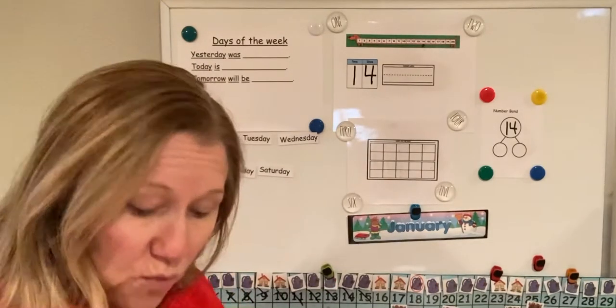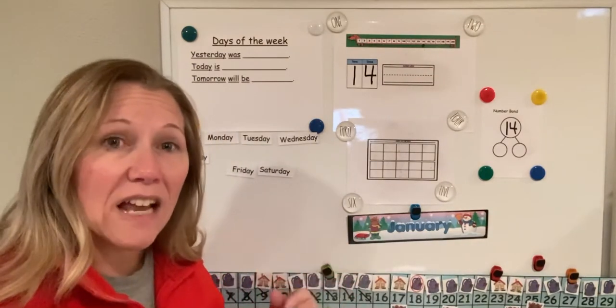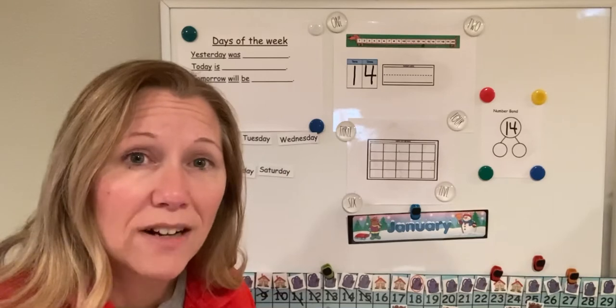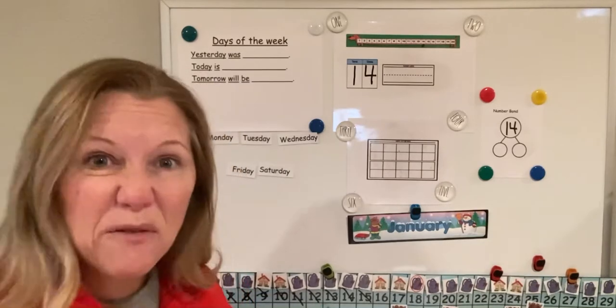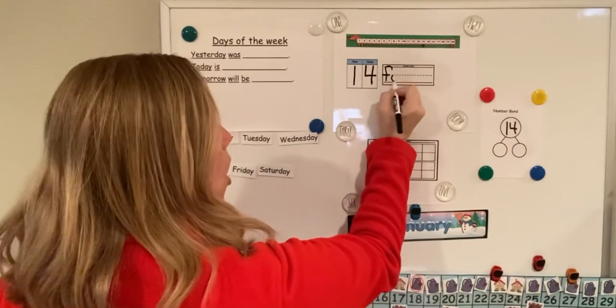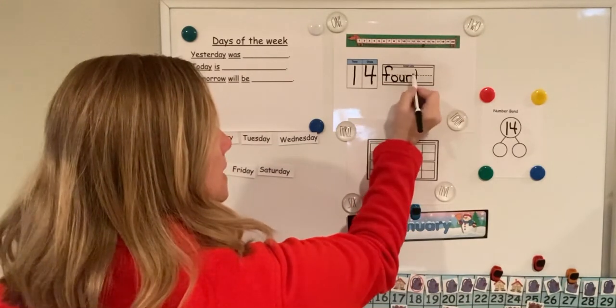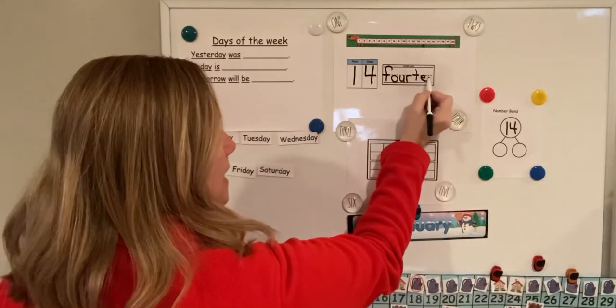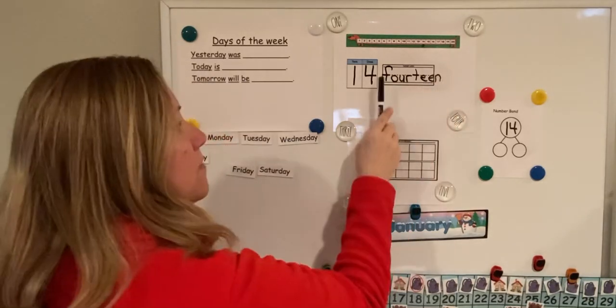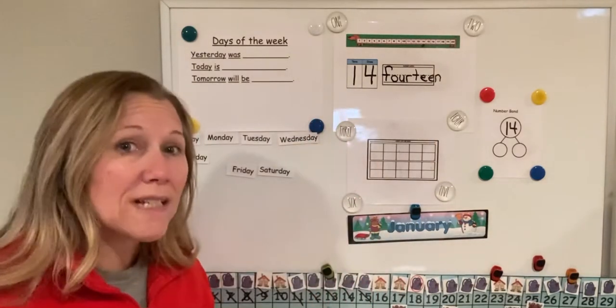All right, now let's write the word 14. Starts with what letter? That's right, it's an F. We learned that letter, you're so smart! F-O-U-R-T-E-E-N. This is the word 14. This is the number 14.